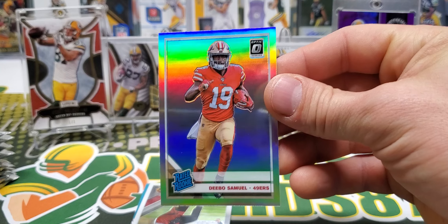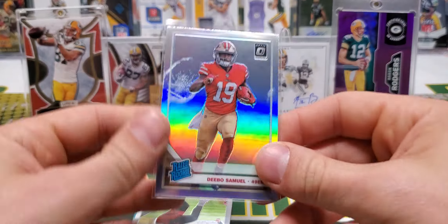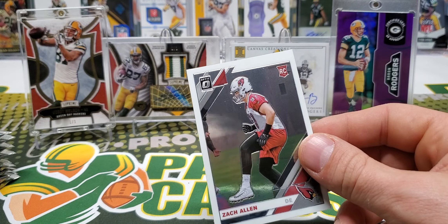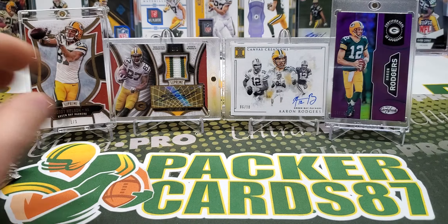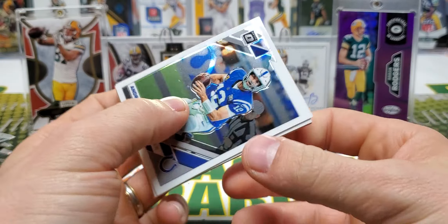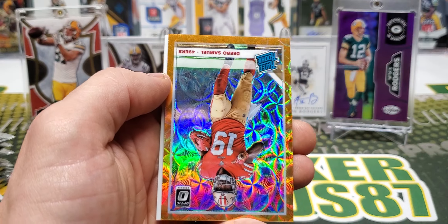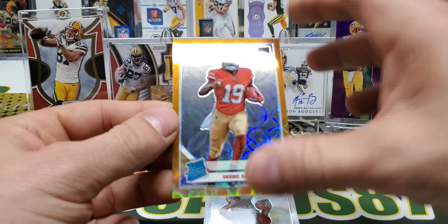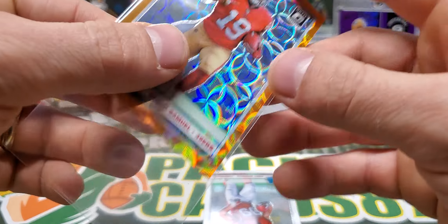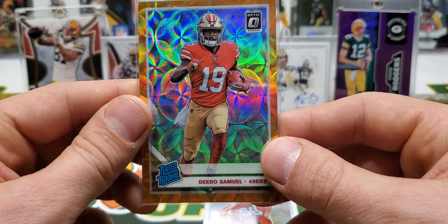Today I'm going to be reviewing the 2019 Optic Football Collector's Box. This is a hobby option this year. In years past this has always been a Walmart or Target retail product, and if I remember correctly I think they were somewhere around 40 bucks. Now I see them anywhere from 60 to 100 bucks depending on where you're looking. It's 40 cards per box, 10 packs per box, four cards per pack, one auto and mem card per box on average, and there's also one orange scope parallel.